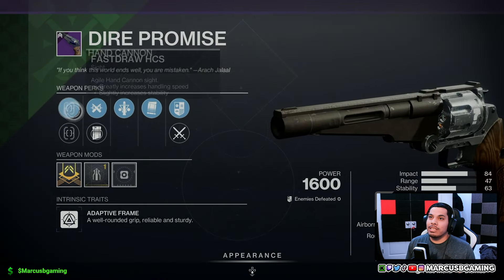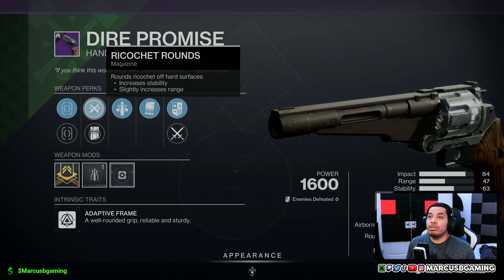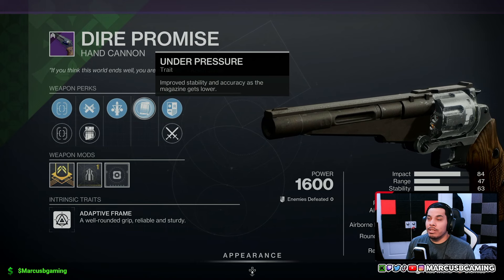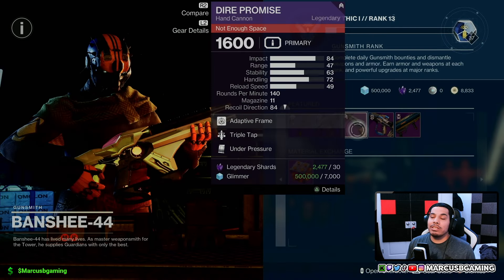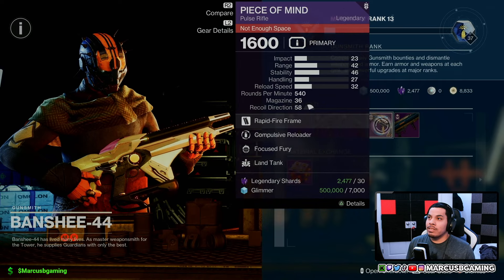Then you got a Diet Promise hand cannon with fast draw ACS or sure shot ACS, ricochet rounds or light mag, triple tap — so if you do 3 rapid precision hits you get 1 bullet back — and then under pressure, which gives more stability and accuracy as your magazine gets lower. It comes with a stability masterwork. Pretty good PvP neutral game hand cannon right there.